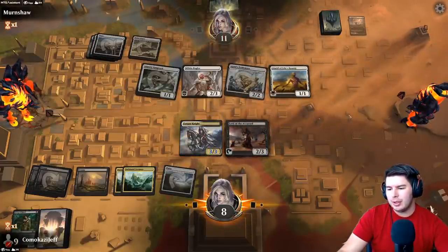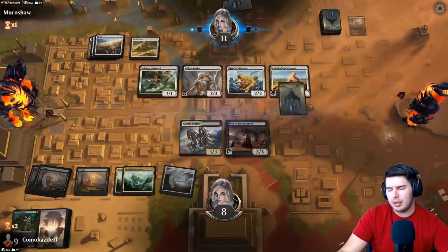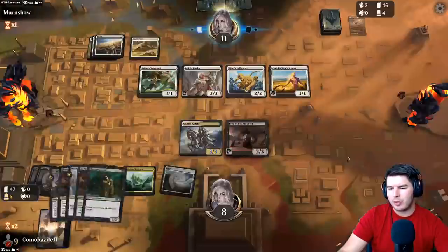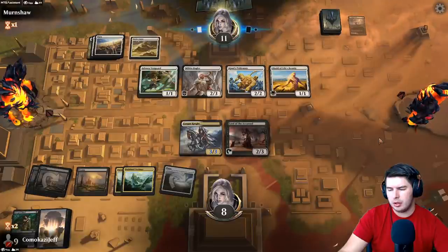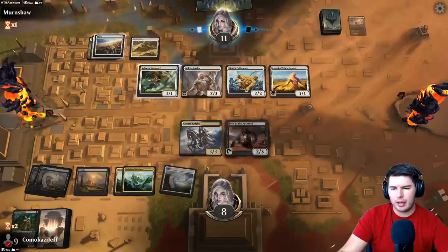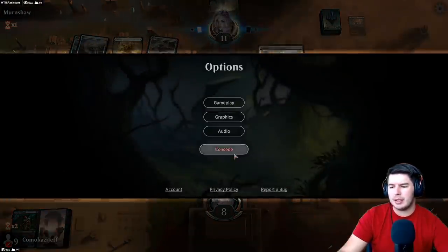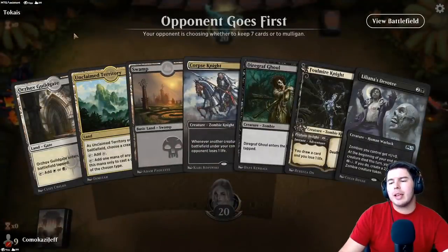I think we're too slow now. Maybe another Lazatep Reaver gives us a shot. Cheif at Dunes gives power to everything — I think they have just enough. That's done. Game over, let's go to the next one.